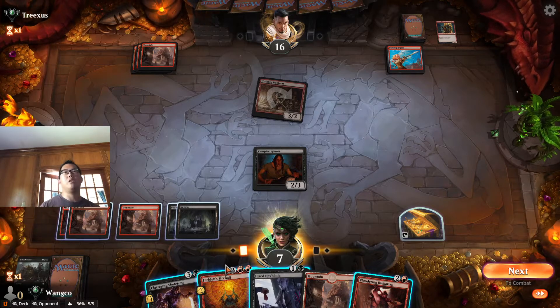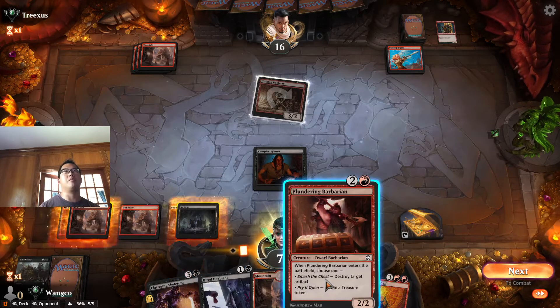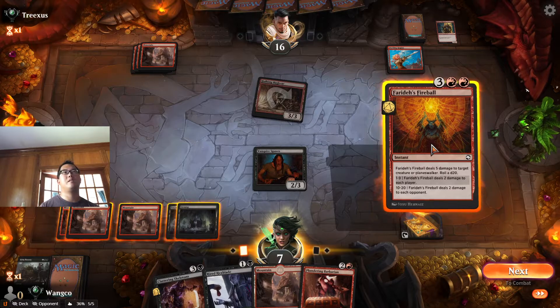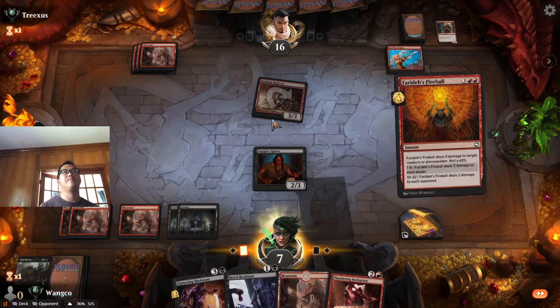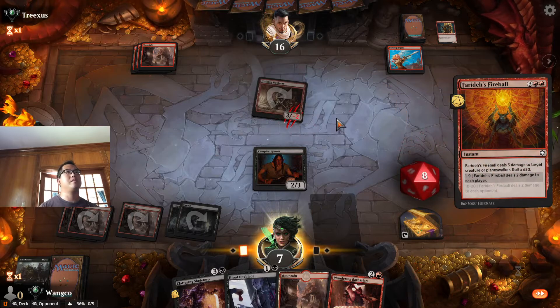One, two, three, four — okay, so we can fireball, or we can hexblade Plundering Barbarian. We're at three. I think I just want to nuke this and be done with it.